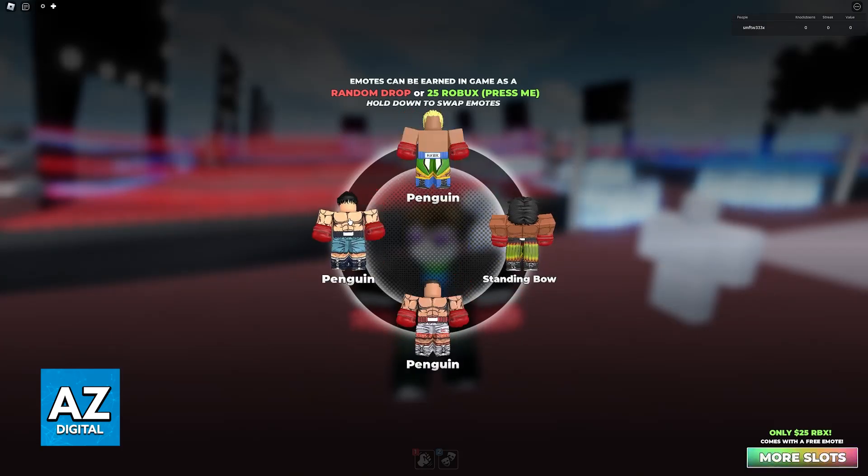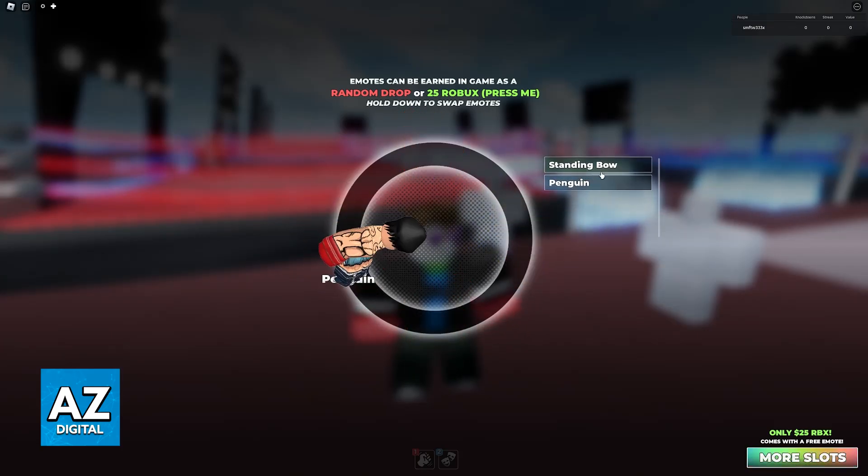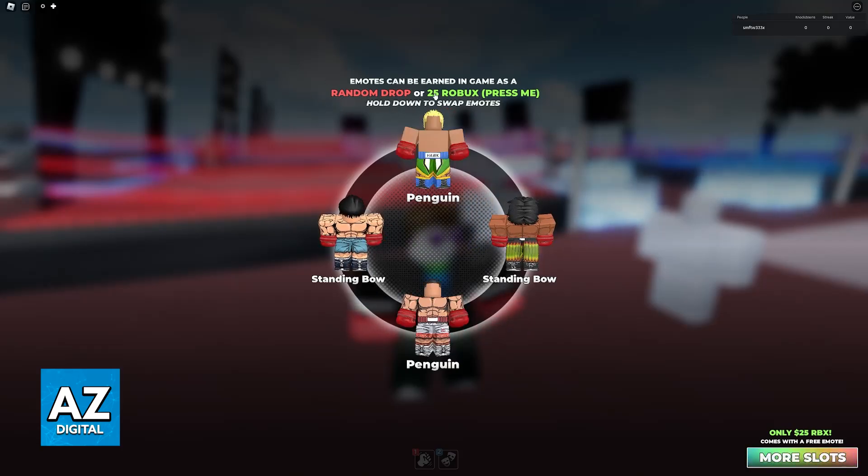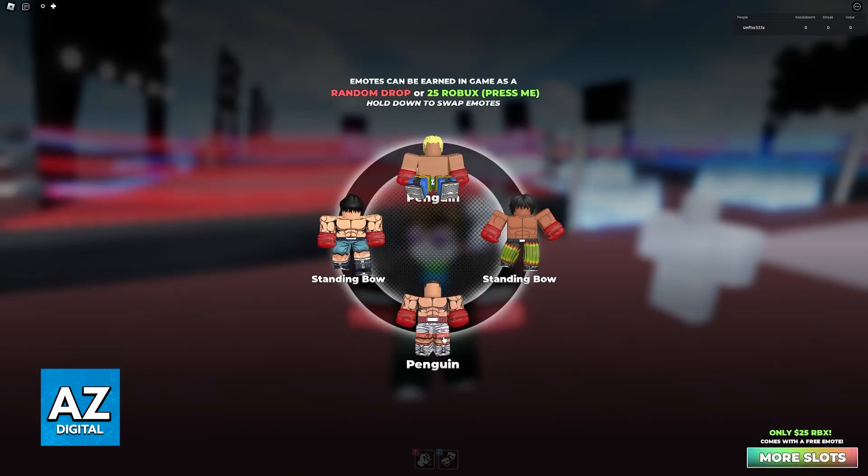If you are on mobile, then you will have to tap and hold on a slot instead. You can get new emotes either as a random drop, or by buying them for 25 robots.